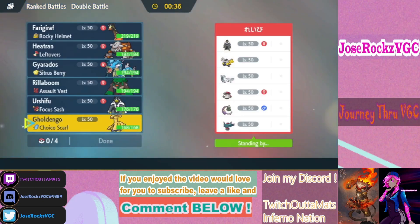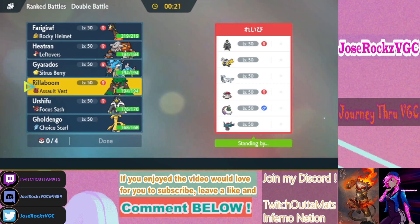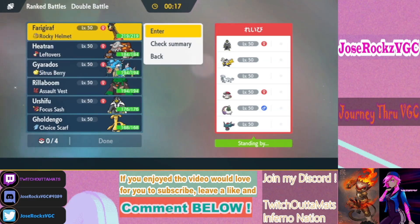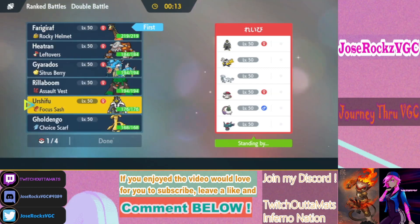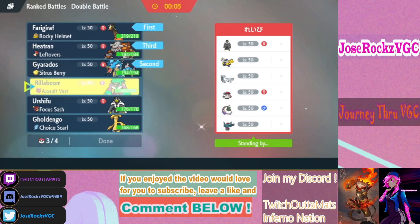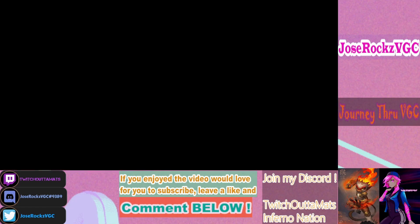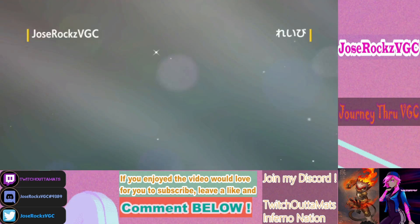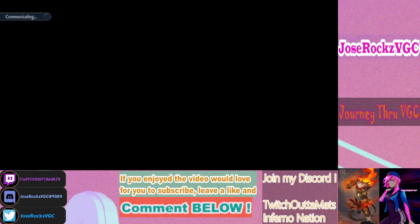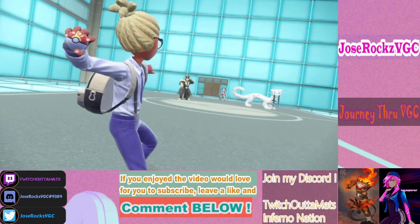I want to remove Tornadus. I think I want to lead Farigiraf. I'm leaning Urshifu and Gholdengo, but I'm playing more toward the balance core. I just realized how good Gyarados is here — Gholdengo could also be good for tricking a Choice Scarf onto Iron Hands. He didn't lead Iron Hands.